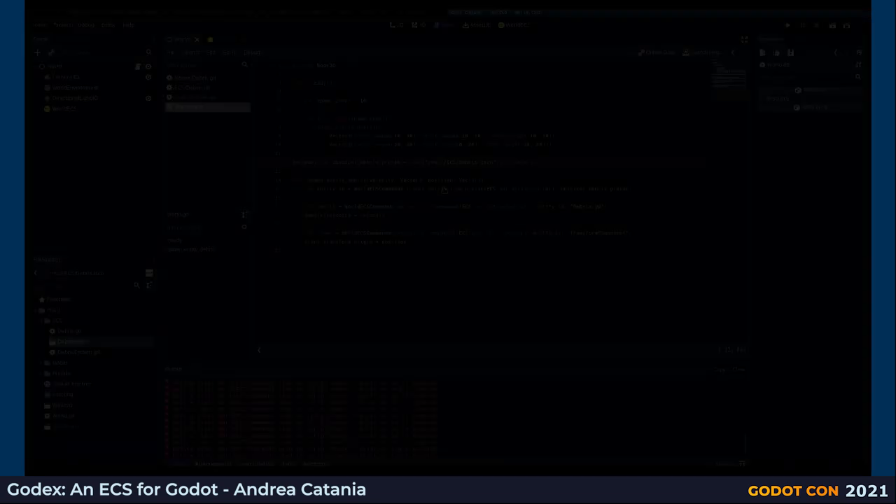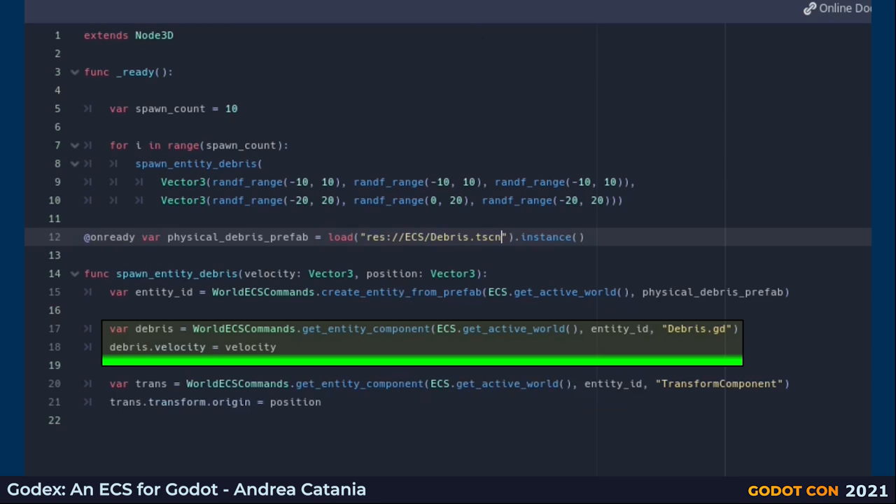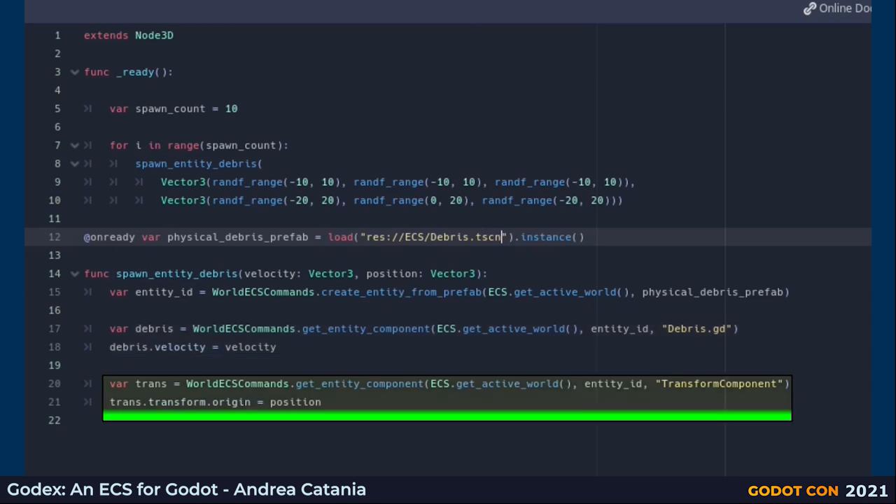Adding the entity node to the world is not the only way to spawn it. If you have a lot of entities to spawn, a much smarter way is using the API create_entity_from_prefab. It creates a new entity by copying the one you provide. I am passing the pre-initialized debris entity, then I fetch the debris.gd component to set the random velocity, and the transform component to set the random position.